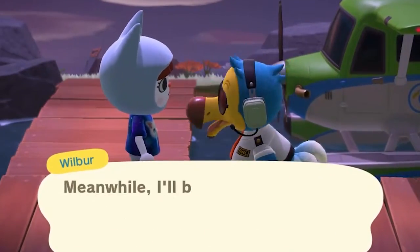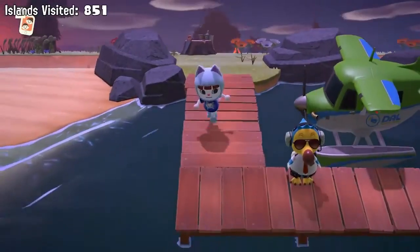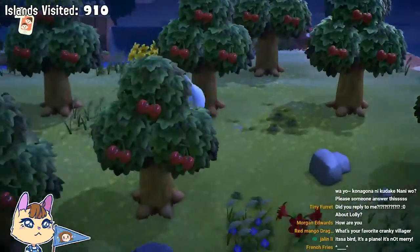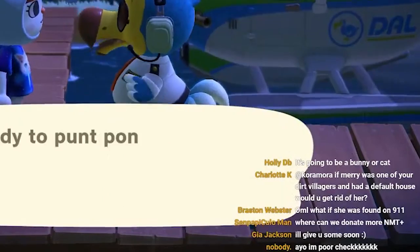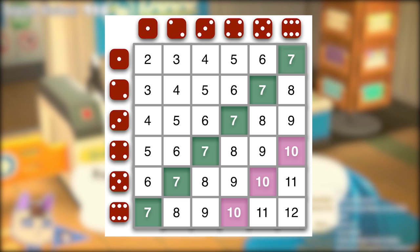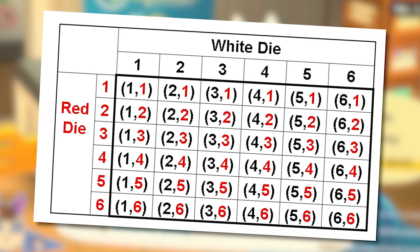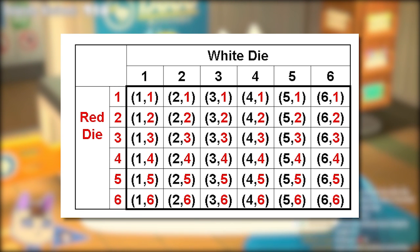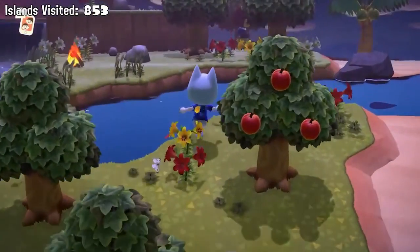Now this is probably where your logic brain goes: 'Hey Cora, there are only 391 villagers in the game. How the heck is there a 1 in 805 chance that a specific cat will show up?' I thought the same thing. My brain traveled back to statistics class and thought about rolling two dice and calculating the probability of two specific numbers showing up — there's a 1 in 36 chance because there are literally 36 different variations the dice could give you. This is why I couldn't understand the 1 in 805 chance. There aren't 805 possibilities, only 391.